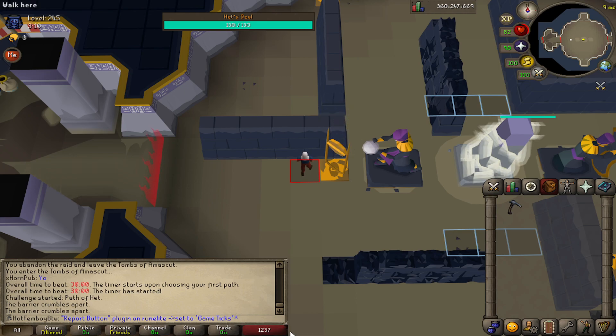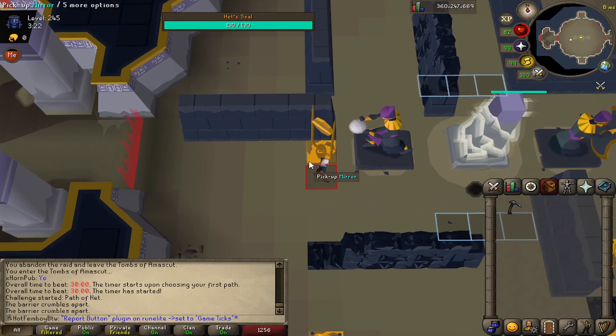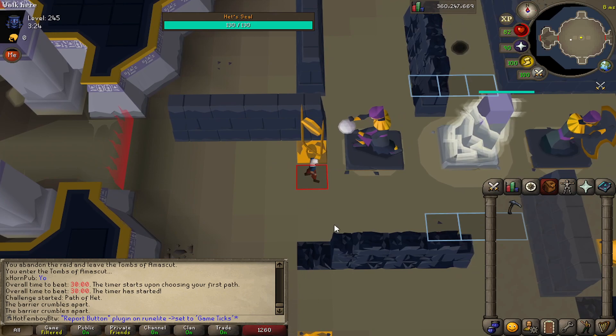We're going to set it to game ticks, so at the bottom right here you see the game ticks as they currently are. This one just came out on 44 and the next one will be 53. So the next one will be 62, and what we're going to do is take the tick that this comes out and minus two from it, then use that number to time the puzzle one tile away from the mining.